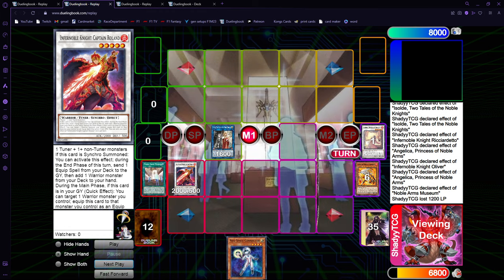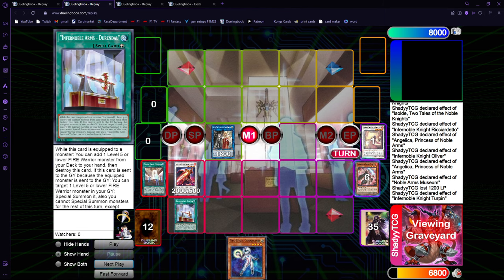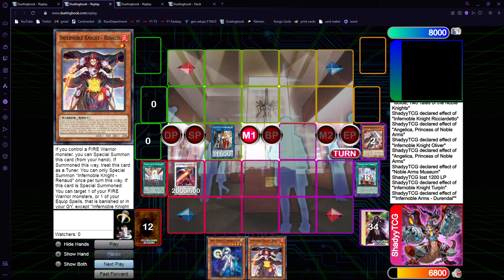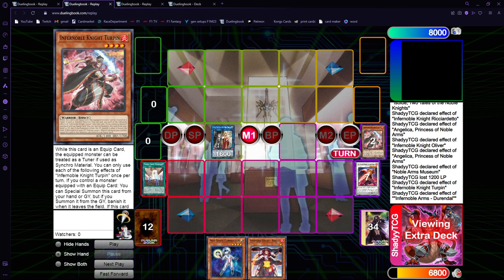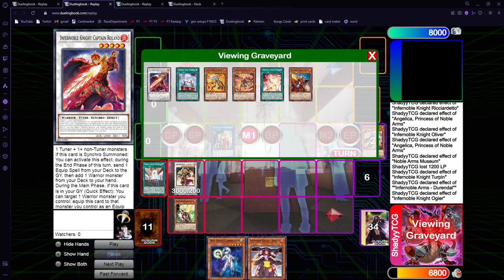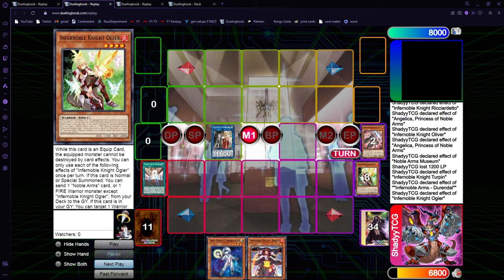We use Noble Arms Museum right now to get Durendal. We equip Durendal, and we use Turpin from the graveyard to Special Summon, then use Durendal to search — so we get the Durendal for ourselves. We Synchro 9. Turpin gets banished because it's a Special Summon from the graveyard. We go into the Synchro 9 and equip something. This time it should be Roland, not Ogier, because we want to keep Roland in the graveyard. I just forgot doing this combo and equipped Ogier twice.